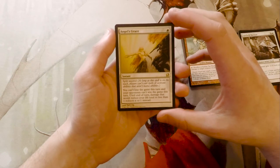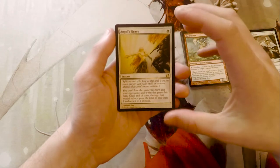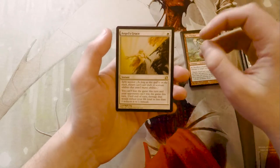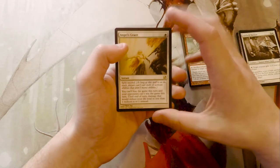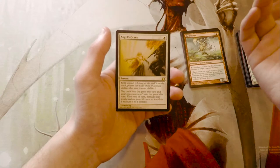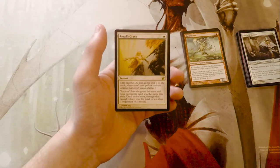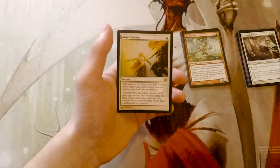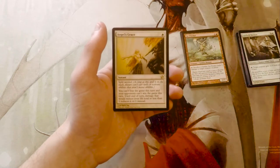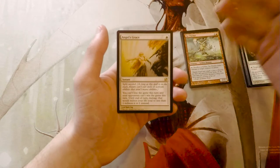It states you can't lose the game this turn and your opponents can't win the game this turn. Until end of turn, damage that would reduce your life total to less than one is reduced to one instead. In tandem with Ad Nauseam, you can combo off infinitely — draw your entire deck. You play Angel's Grace, then Ad Nauseam, pay as much life as you want because you'll only go down to one, draw your entire deck, and win the game.